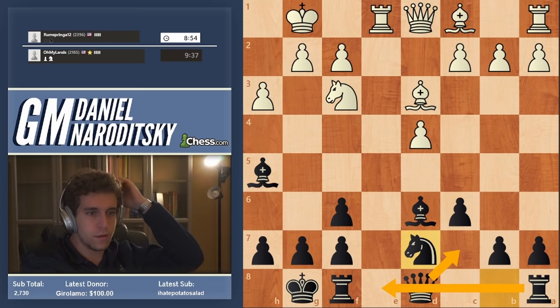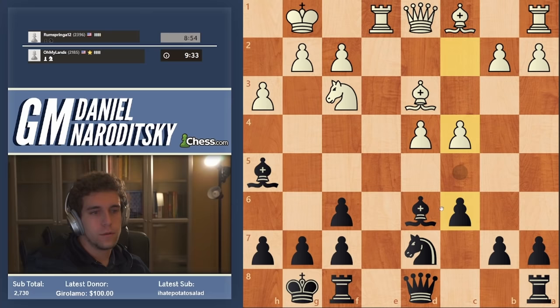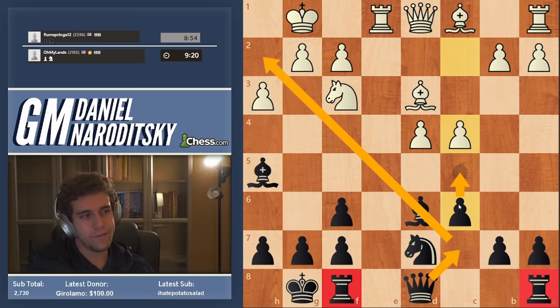2300s are good — this guy is clearly a strong player. He goes c4. There are a couple of ways to go about playing this line. In general I like the idea of connecting the rooks and also creating a little battery here. We can also go c5.